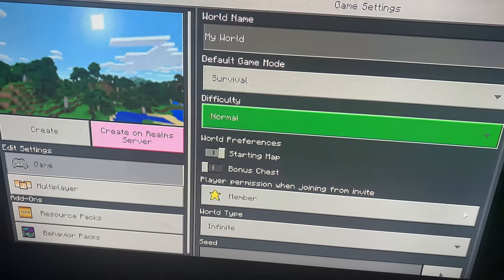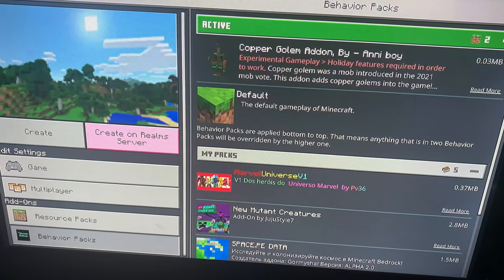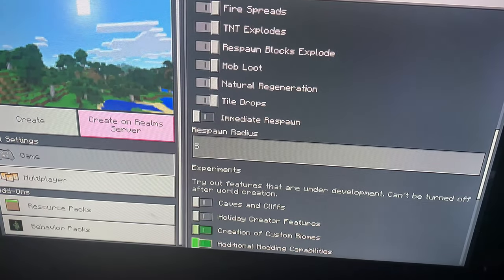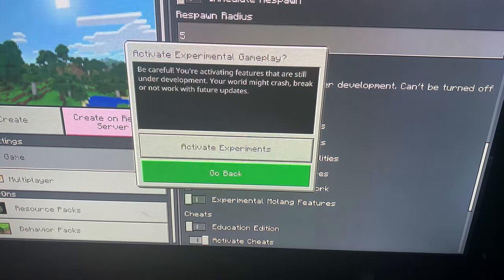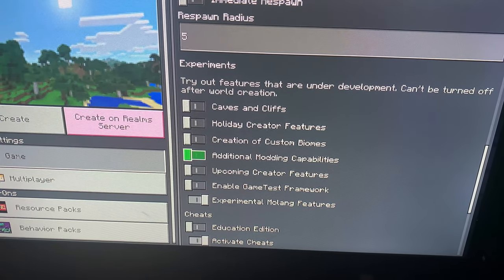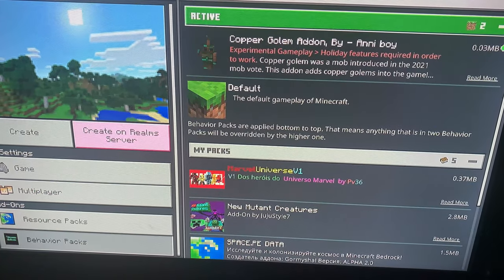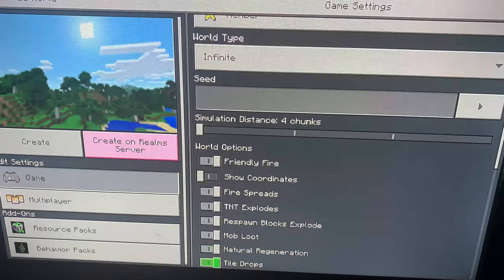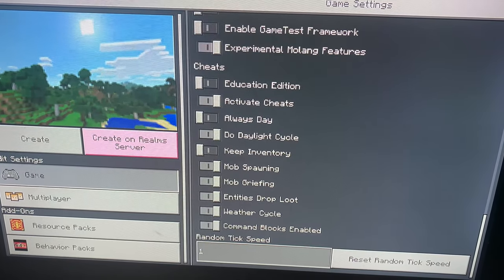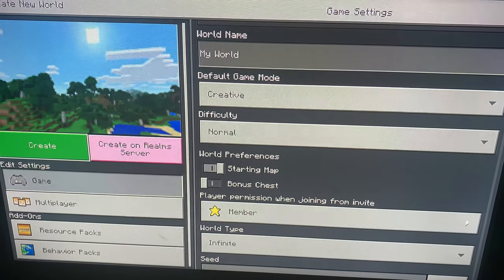So this one says experimental on, and holiday features. Go down here — experimental, there we go. Holiday features — I think I did it, yeah, there we go. Then obviously put it on creative or survival, whatever you're doing. Create. Sometimes you might notice the screen might change because it might be like a map made by someone, or change the title to like 'Spacecraft'.